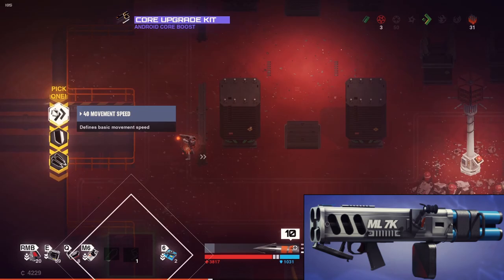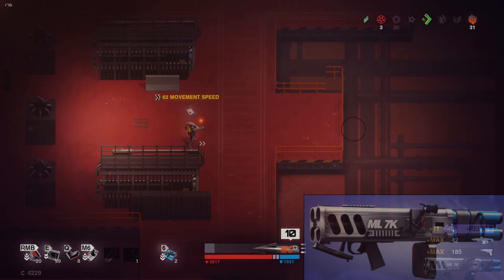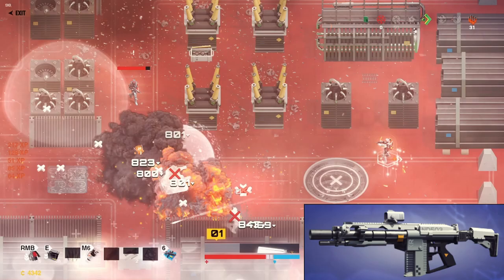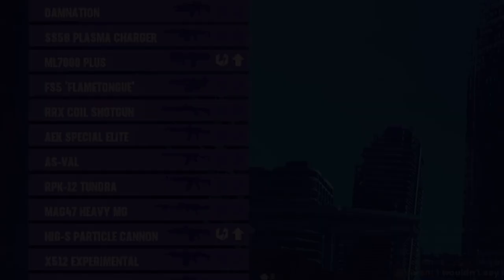I mentioned the high speed particle cannon in another video already. This weapon has a really good passive that simply reduces dash cooldown. Dashing is imperative for survival and this passive synergizes really well with the unceasing module. Its projectiles, on the other hand, are harder to use than the homing missiles, so it takes a little bit of practice. When running Demolisher, I pretty much always upvote these two weapons to increase their chance of appearing.